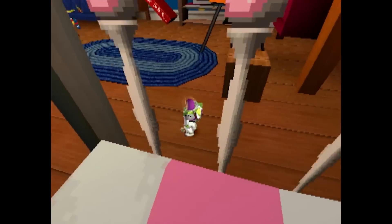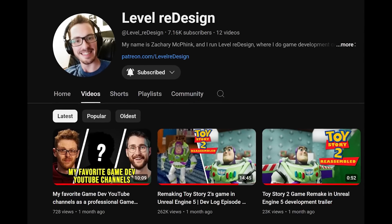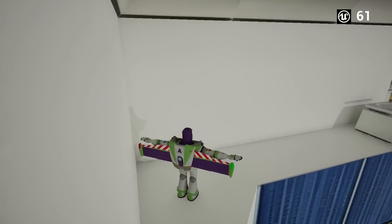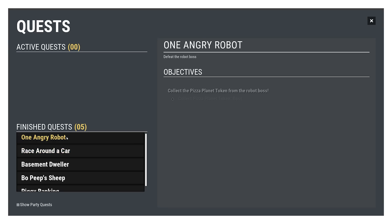Remember the game Toy Story 2 from PlayStation 1? I've been working on a remake in Unreal Engine 5 for the last 3 months. A month ago, I made a video explaining how I got the base gameplay to work and made the entire environment navigable. In this video, I'm going to show you how over the last month I've expanded the gameplay loop and made the first level completable.